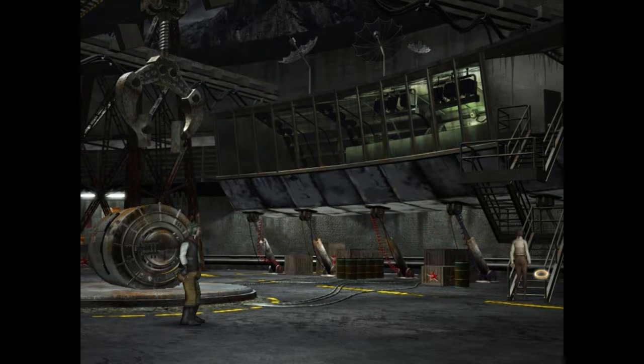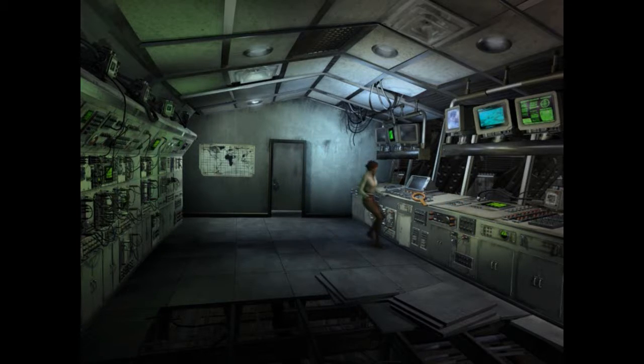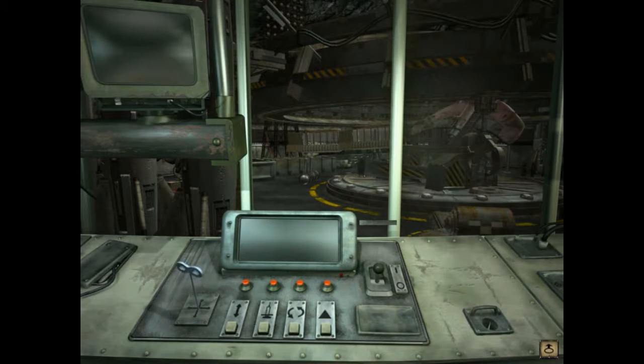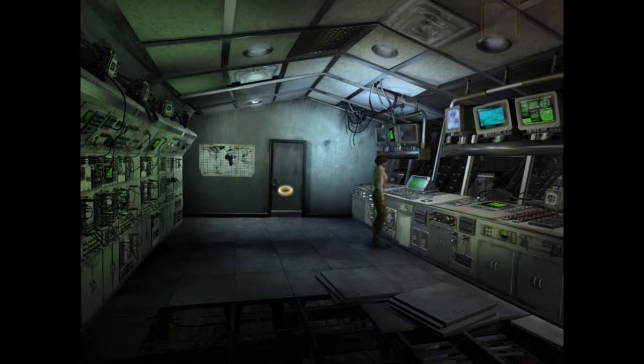So now we're going to go up to this control room and basically see what we have to do in order to advance. First things first, our key to use here. Then we're going to open up this and connect these two wires, and that will turn on the main power to the console. And then there's this thing, which is actually a blood testing apparatus. So we're going to have to go down and see if we can get a blood sample from Boris.